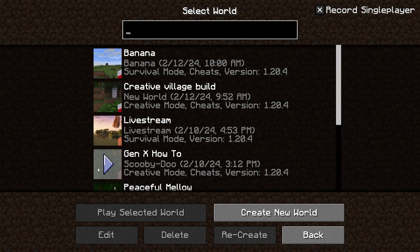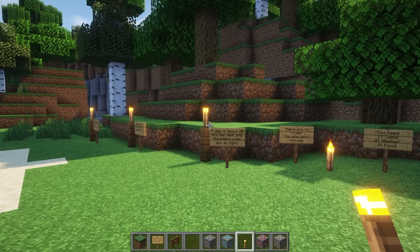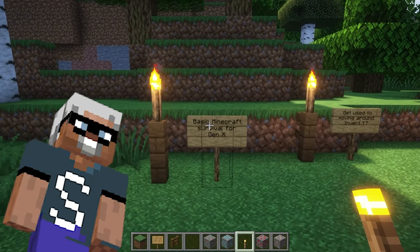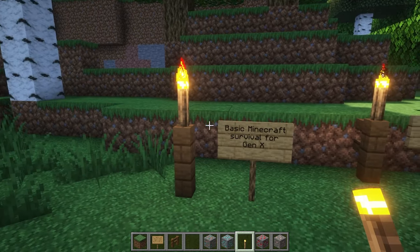I already have one created just for this demonstration — it's a Gen X how-to, and I've set up a few things here for us to look at. First off, to control your player in the game: W-A-S-D. W is forward, S is back, A is left, D is right.